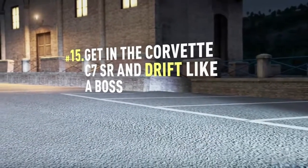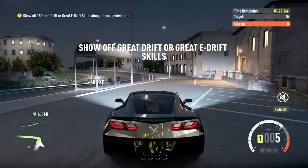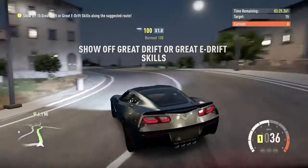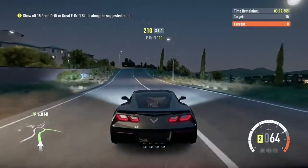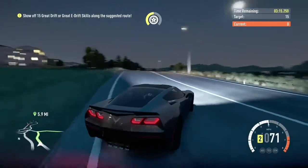Get in the Corvette C7 SR and drift like a boss. So particularly I found this challenge kind of annoying just because the way that you have to do the tricks in order to get what they call a great drift or a great e-drift is pretty much like do something you wouldn't normally do during racing.